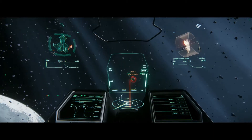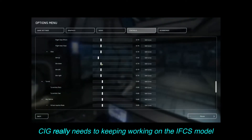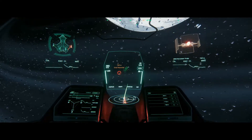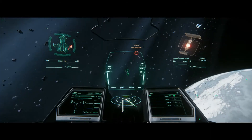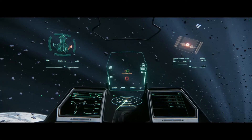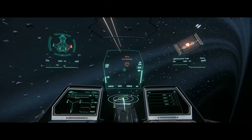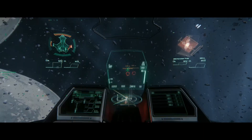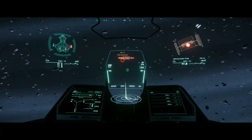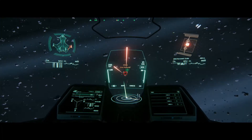This is so hard to aim now — what did they change? Okay, that's it, I'm changing it. Turn off IFCS. I don't understand — my Gladius used to be boss. Now I'm having trouble, man. No fault of HCS Voice Packs or VoiceAttack — that's the only thing saving my ass right now. Uncoupled flight assistance off. Thank you.